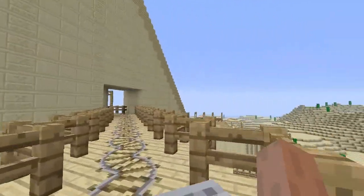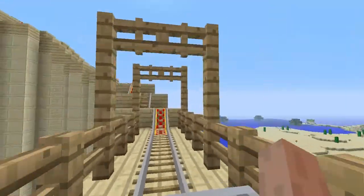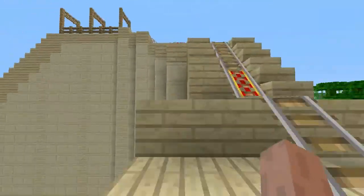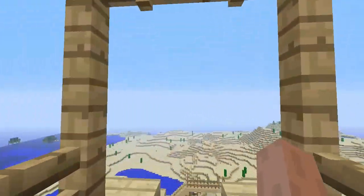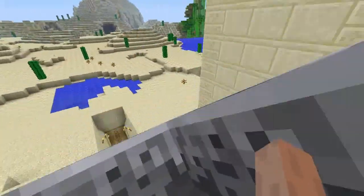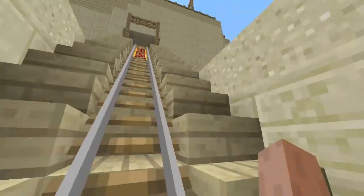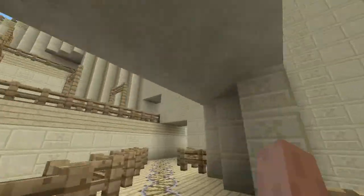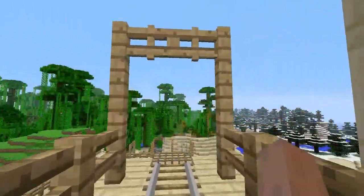Back to October — that is the roller coaster themed build contest. I didn't bring much awareness to it, which I wish I could have, because I really think it would have been really cool to see a bunch of roller coasters. With that being said, I got one entry, and that entry is a great entry. It's built by GM Snake Bite — you're seeing it right now. It's an awesome desert themed build; the name of the map is Desert Heights, built by GM Snake Bite.